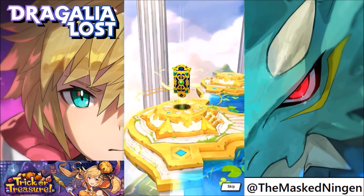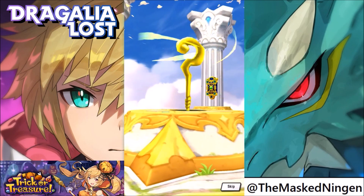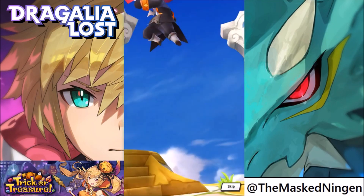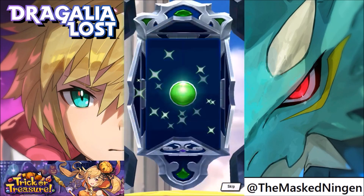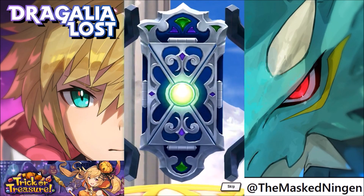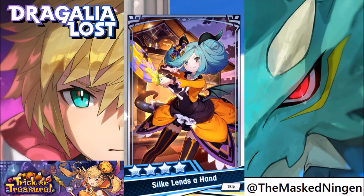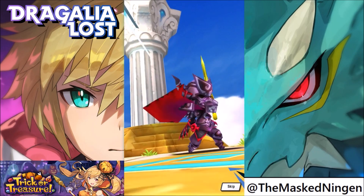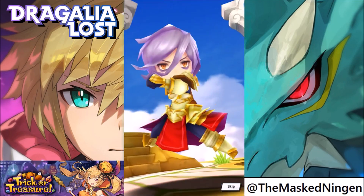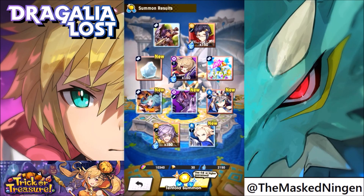Oh, we get 4 gold things this time. So we get 2 characters and 2 Wyrmprints. Worm Prince — I like that. We got another one of those. So we're going to be able to feed those in. When you get dupes of Wyrmprints or Dragons you can feed them into each other to power them up, kind of like the dupe system in Dokkan. And then dupes of characters just give you some extra resources. Berserker — Dark. I don't really have any dark characters, so that's pretty good. And then Fanyl — another water based. All of these characters are new to me.